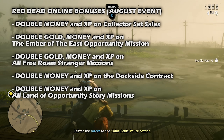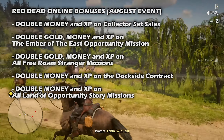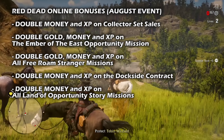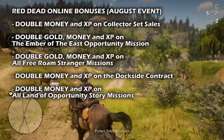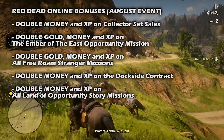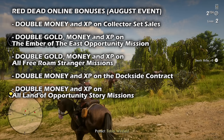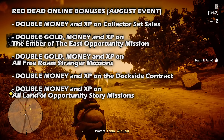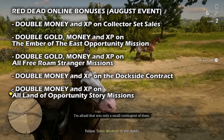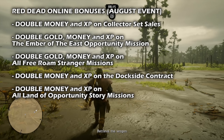Moving on to the bonuses — diligence is its own reward for collectors this month, as returning complete sets to Madam Nazar will pay out double the usual Red Dead Online money and XP, which will probably be your main form of making money during this event. We also have double gold, money and XP on the Ember of the East opportunity mission — set your sights on the mining town of Ansburg, pick your approach, and find a way to steal the Ember of the East before the flawless ruby brings Senator Ricard fame at the state's fair.